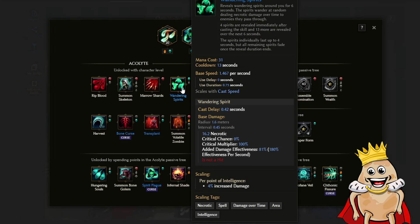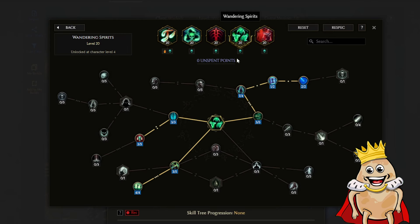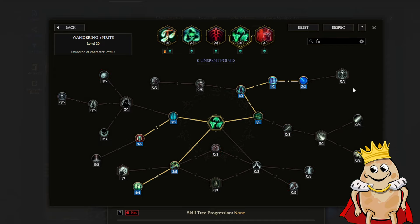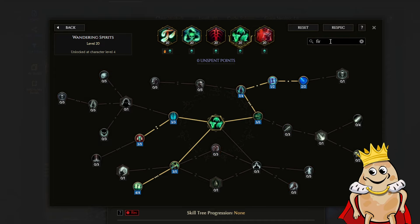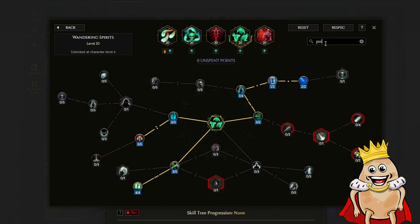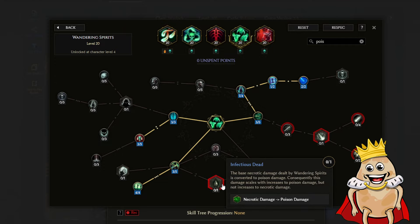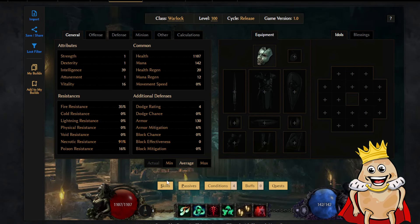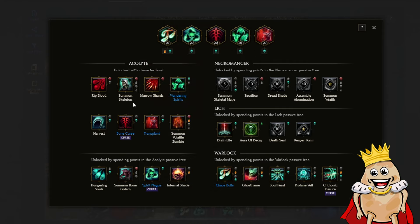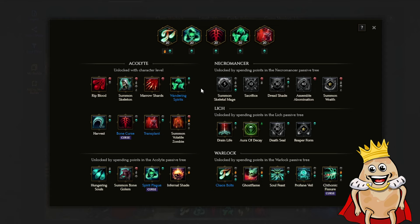For example, Wandering Spirits shows necrotic damage - and also poison if you pick the Infectious Dead node, which changes necrotic to poison. My next step was picking good skills with necrotic synergy. Bone Curse is already necrotic. Wandering Spirits is a necrotic spell that gives me mana. So basically my build is nearly ready. I know what I'll do with the spells - just cast them. But because I've played the game, I know I need some mobility anyway.